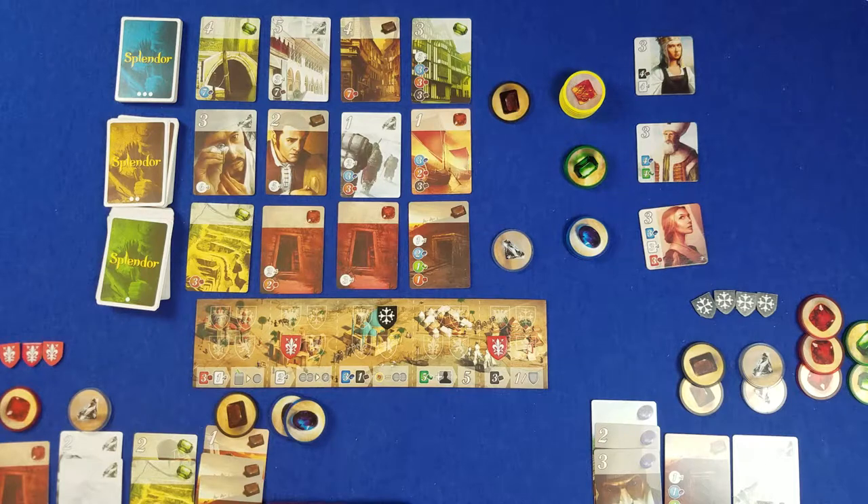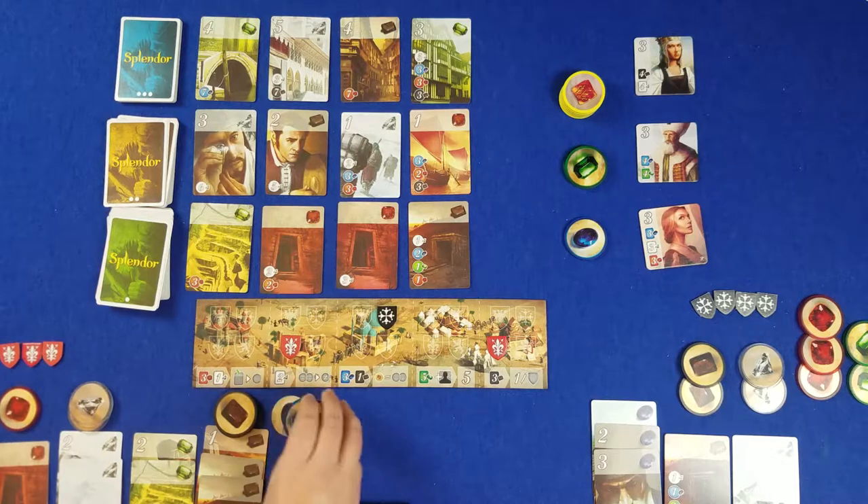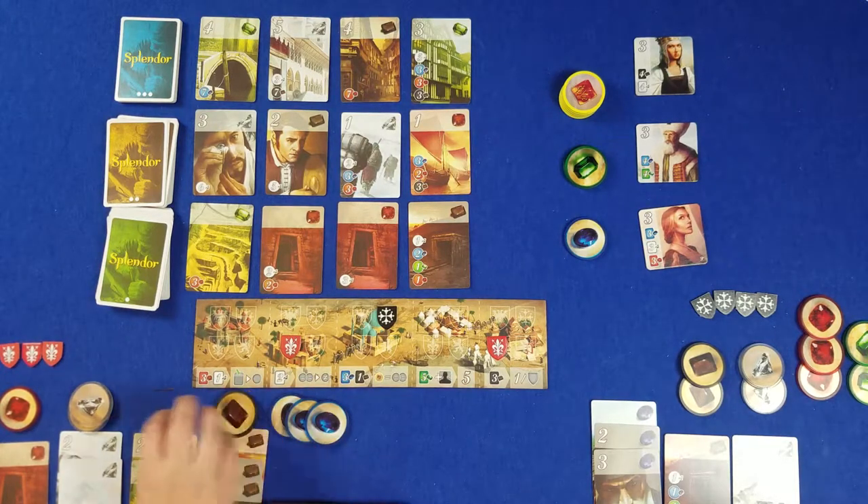I want them all, and I want them now. Queens should write a song about that and call it 'Princes of the Universe.' Blue, black, and white — 1, 2, 3, 4, 5, 6, 7, 8. Still good.